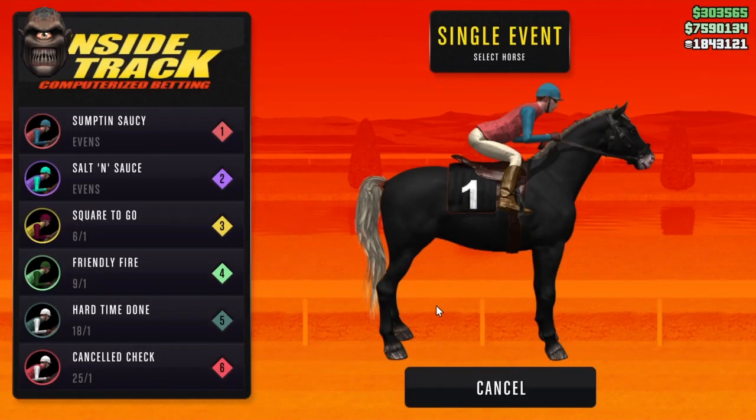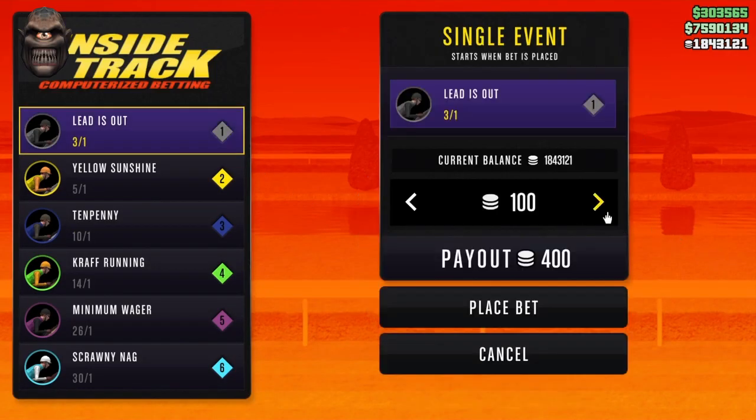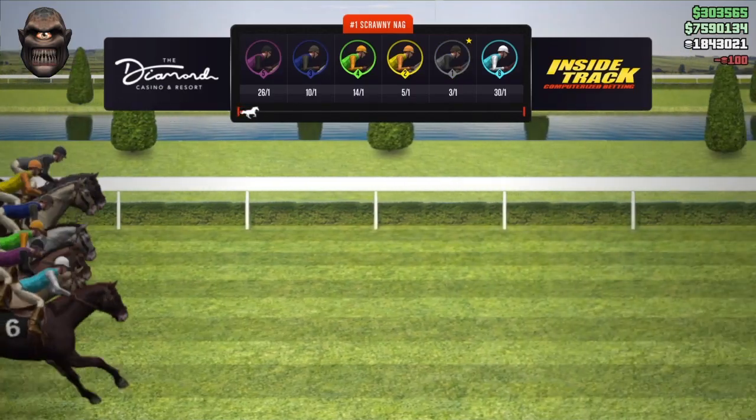Let's go again. Keep going until the same odds come up. Hover over the arrow, down on the D-pad, X and then hold touchpad.